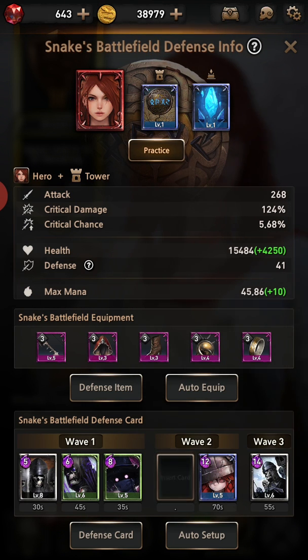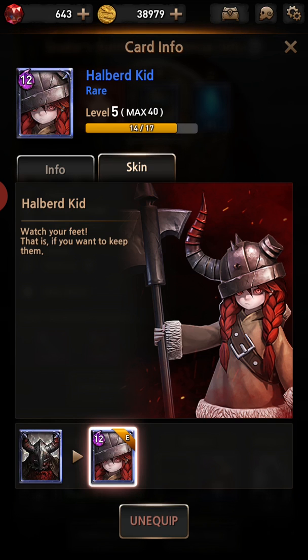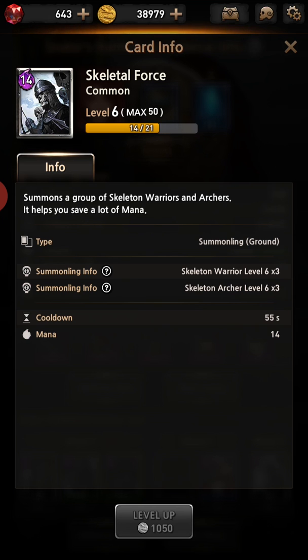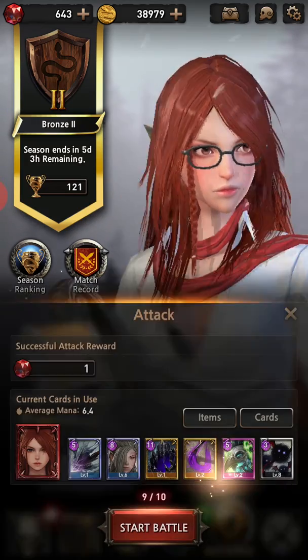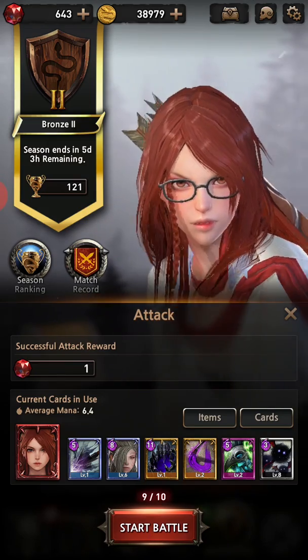Wave two after 55 seconds will be howbird vikings — two of them, quite strong — holding the enemy back until my skeleton force summons, which is three level six warriors and three level six archers to support from behind. That's just my current theory. I'll actually use this lineup as an example of PvP. I get randomly matched with an enemy and we'll see how hard it's going to be. Just ranked up to bronze two — another free-to-play player.